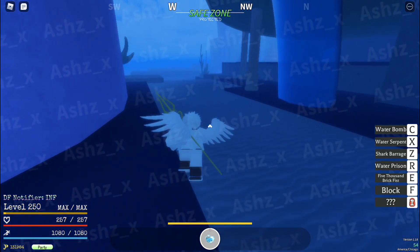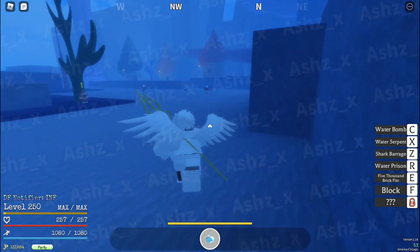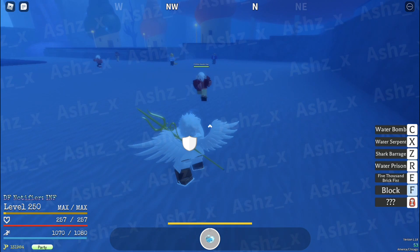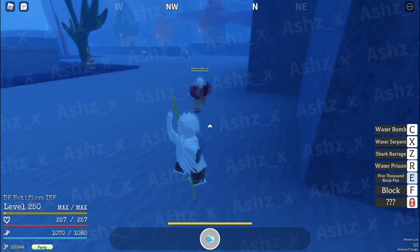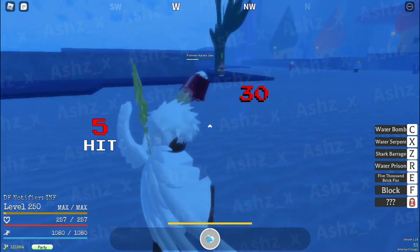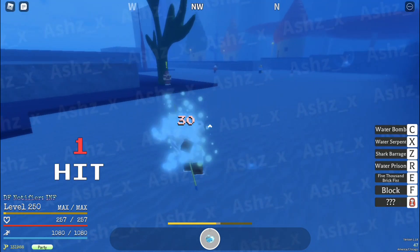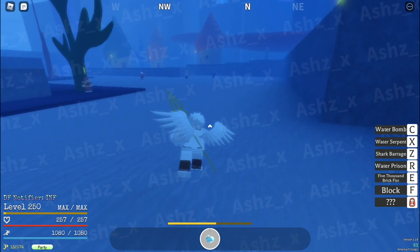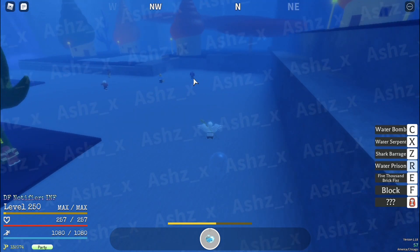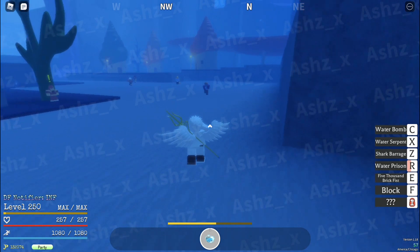The first move is 5,000 Brick Fist — it's a close-range move. Look at that damage. Also look at the M1 attacks — they're not bad. It's kind of like the Aqua Aqua fruit. Next we have Water Prison, which follows your mouse. It puts them in a prison and then you can do whatever you want with them after that — pretty busted in my opinion.